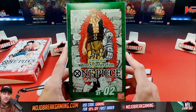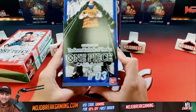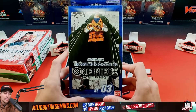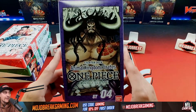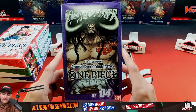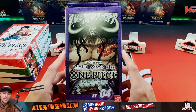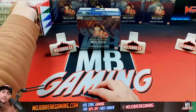Worst Generation is the next starter deck — the green one. Seven Warlords of the Sea is the blue starter deck, which I don't know much about yet since it's not featured in the tutorial app. Then we have purple, which is Animal Kingdom Pirates. One of the boss monsters in this deck can delete an opponent's character and has 10,000 attack — really strong. This deck is all about investing, building, and popping off in the late game.